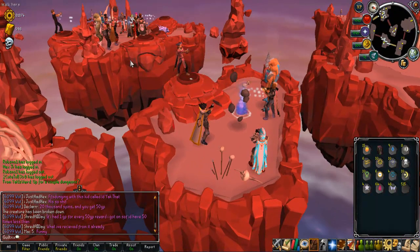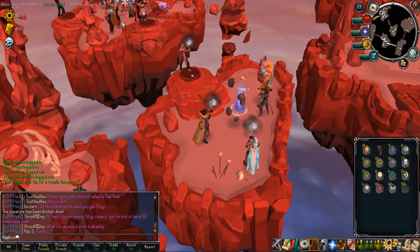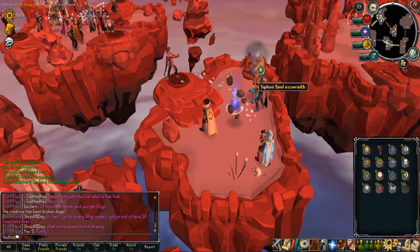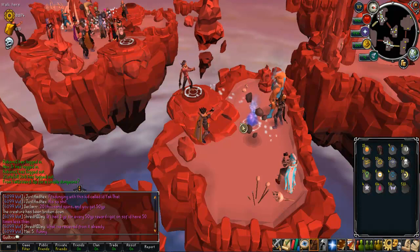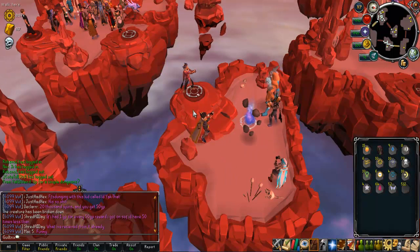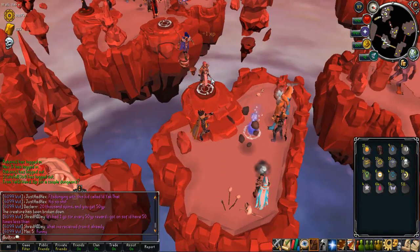You just want to jump back and forth from these two platforms. A lot of nodes actually spawn on this platform quite often - when I was going for 99 I was actually on this platform most of the time. The higher and rarer nodes spawn on this platform, so that is why you just want to be jumping back and forth. Remember to balance your runes out or you will end up with no runes and having to collect the floating essence again.